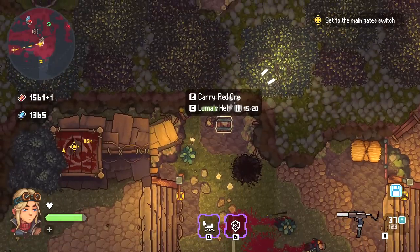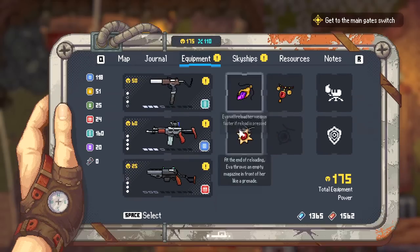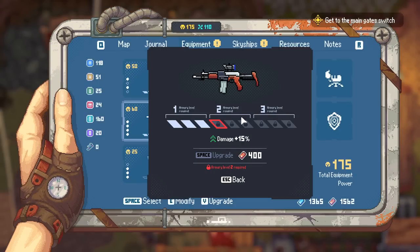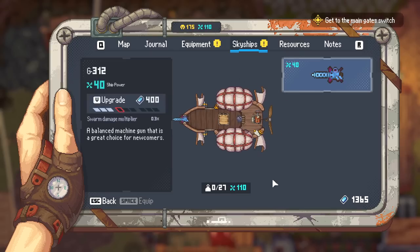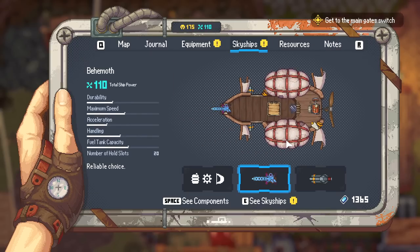The upgrade paths are very linear. You press V on any gun, and depending on how much you have at the central mothership — which you return to to drop off loot, craft, and do upgrades — you upgrade your armory to unlock further gun upgrades using red steel. Then you do the exact same thing with blue steel but for your ship weapons, ship cannons, and so forth.